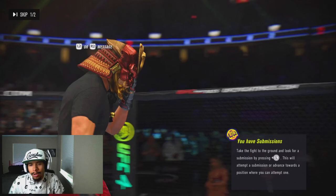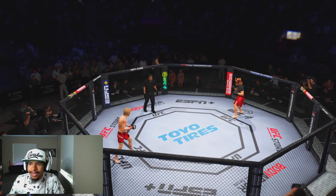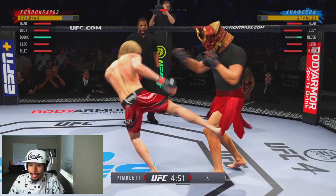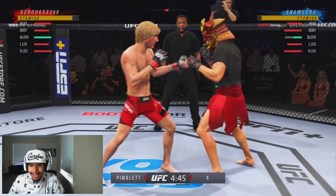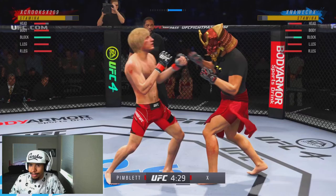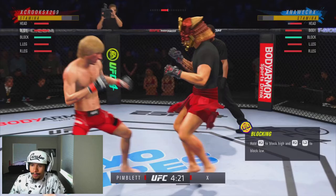Pretty solid first round — we did a lot of good work, had some good control time on top, didn't get rocked, so I would say that's our round. We just need to be careful that this guy doesn't start throwing real dumb stuff, because that's what a lot of created fighters tend to do. He's missing on leg kicks as well. There's a little bit of lag — like I said, this guy doesn't have the best ping. Normally it's in the 170 range but it dropped down to 70, so maybe he got some new internet. Either way, he's still gonna get this work.